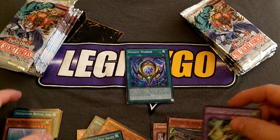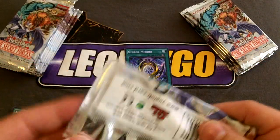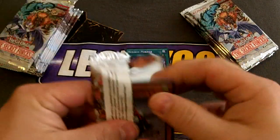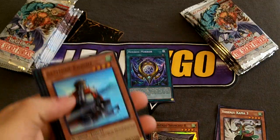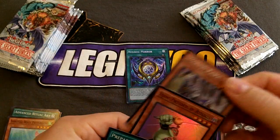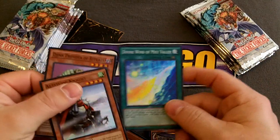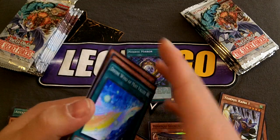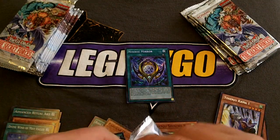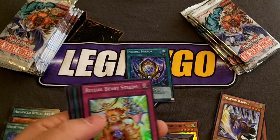And the Ritual Beast. So I'm three packs in. The other archetypes — not going to be pulling as much of those. Really looking just for the Necros stuff out of this box.